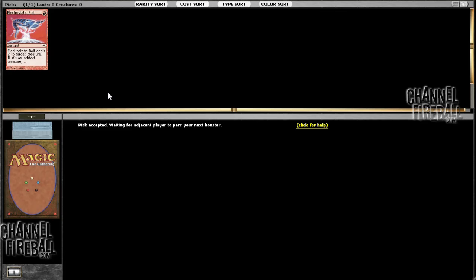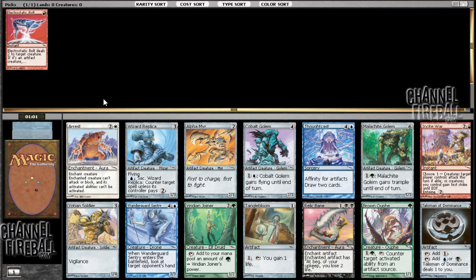Now we have a pick between Arrest and basically nothing else. I'm going to take Arrest. Wizard Replica is fine. Talisman of Dominance is definitely a good card to take, but Arrest is super strong. You'll notice that in Return to Ravnica, Arrest isn't uncommon — just because it's such a ridiculously strong effect to have at common, they just upped it. Arrest is great, and I'll be taking it.